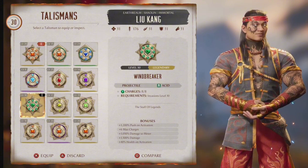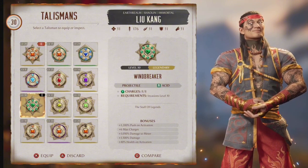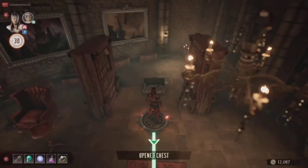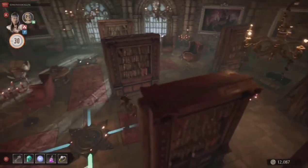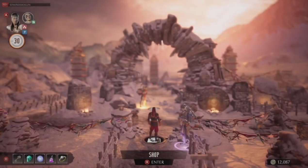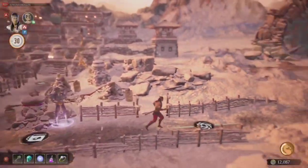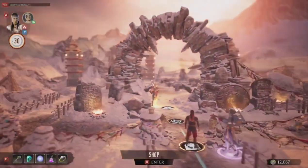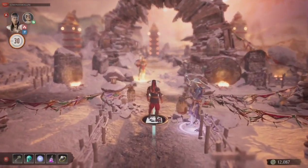If you want to upgrade this talisman, honestly all you need is just health on activation — that's it. That's all you need for the towers, because some of the challenge towers, like the survive parts, you might need extra help, because Jesus Christ, it's hell.